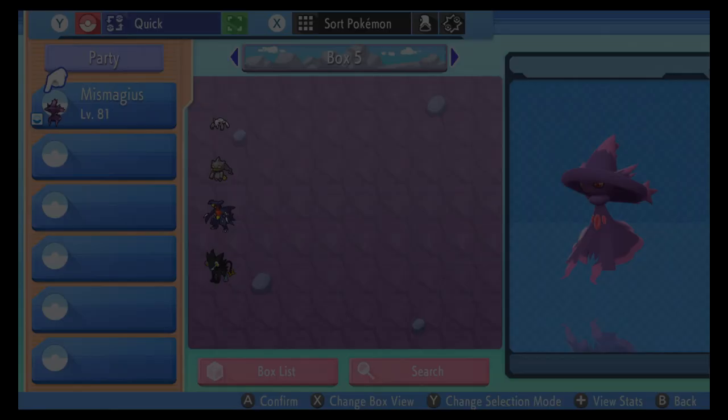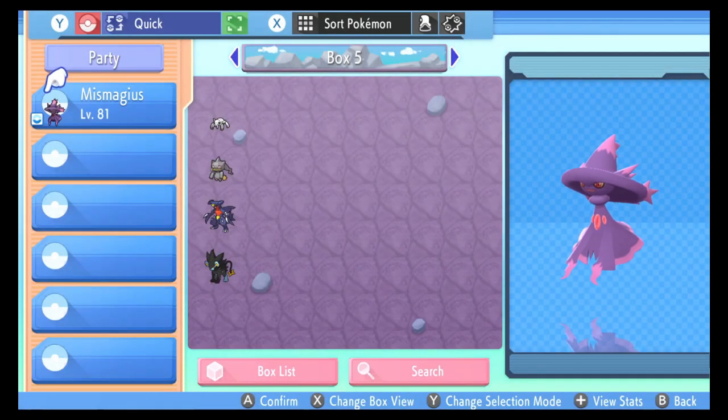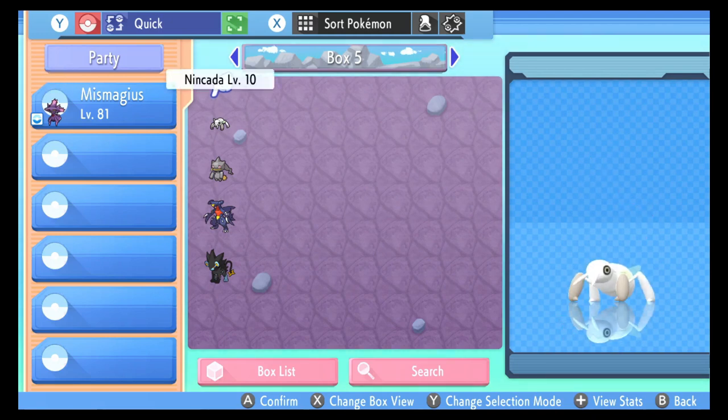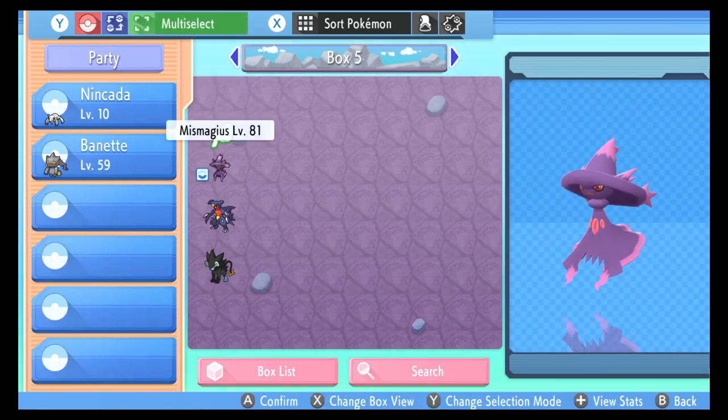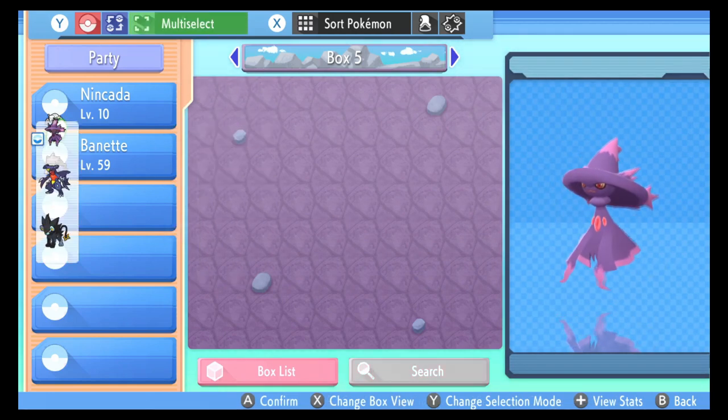Step 4: It's setup time. Let's make our Pokemon party in the following order. In the first position, place the Pokemon with Compound Eyes — mine is Nincada. In the second position, place the Pokemon with the ability Frisk — mine is Bayonet. In positions 3 through 5, I recommend bringing someone strong to protect yourself from blacking out. Position 6 you can leave empty.